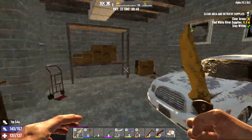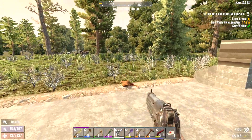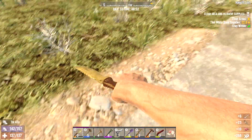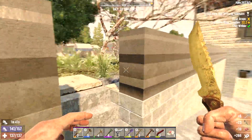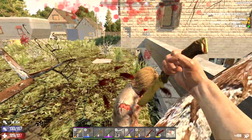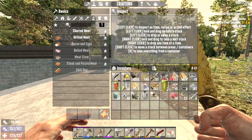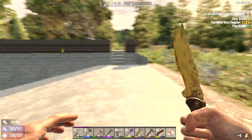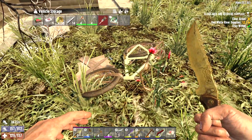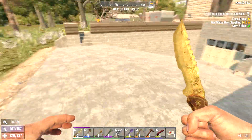I knew I heard something outside. Chicken. Get back. KFC came to us today. That's my KFC. Go away. Nice. We beat him bad. We'll scrap this. I don't really need the feathers. I'll probably drop them if I start to get too heavy. Let's check the bike. Yeah, there's room for another recipe. Scrap you down. There we go.